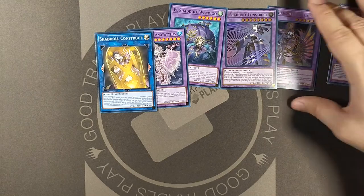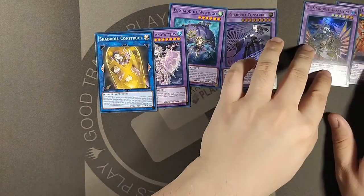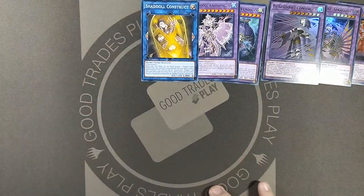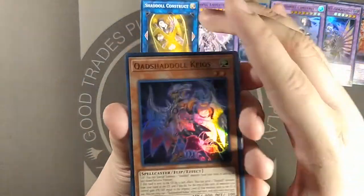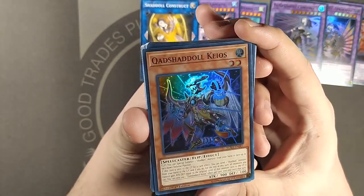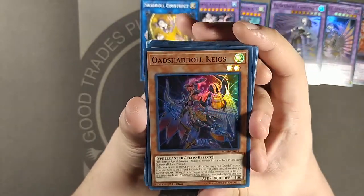That's your extra deck stuff. You got your URs over here — ultra rares — and your common extra decks. Onto the other super rares — what you got? Cad Shadal Chaos.